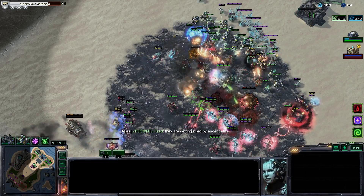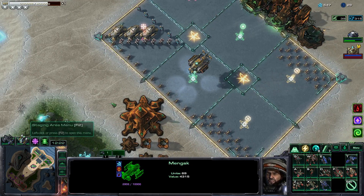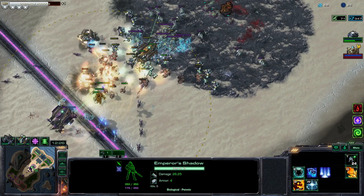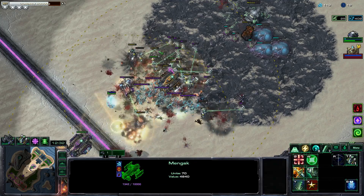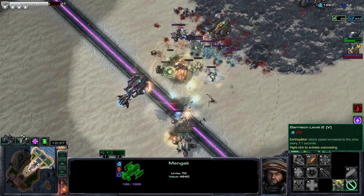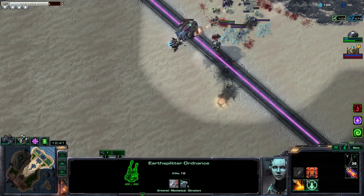I'm going to push this back — I feel like I'm going to lose that. I'll print an Emperor Shadow over here. She should be able to do some damage — she drains EMP and also deals damage, so it's going to be pretty good.